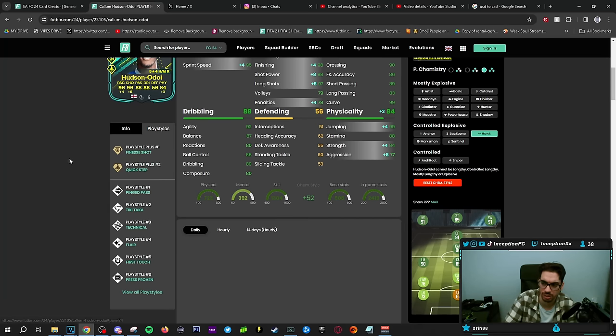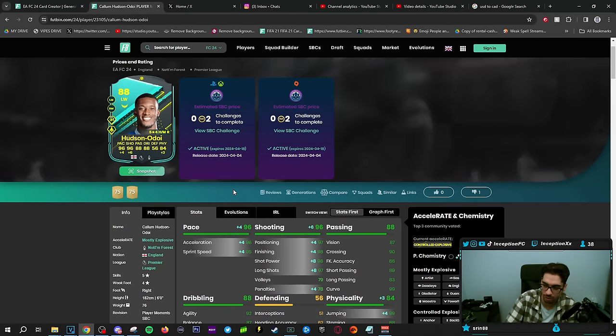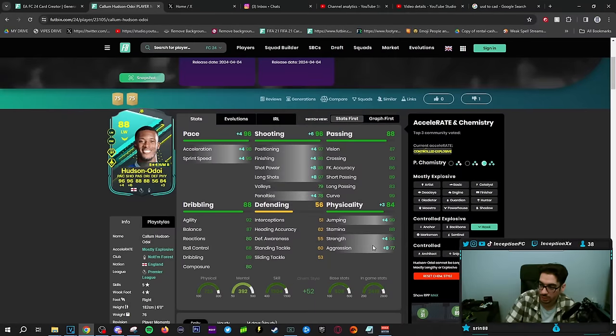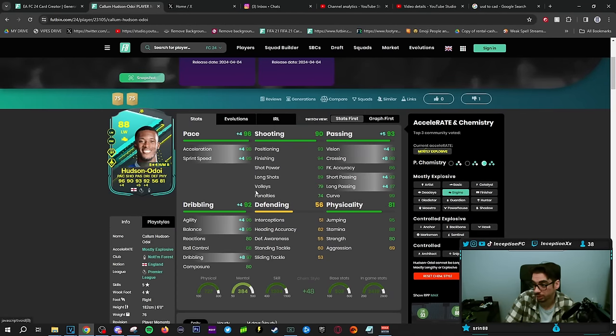He's 6 foot tall. What play styles does he have? Ping pass, tiki-taka, technical flare. He has decent play styles. I don't know why they would format the dribbling like this for an SBC card — that's kind of weird. I don't even want to try him on the Hawk. We could try him out on the engine right away because I think it's going to be important to boost that pace, dribbling, and passing for sure.